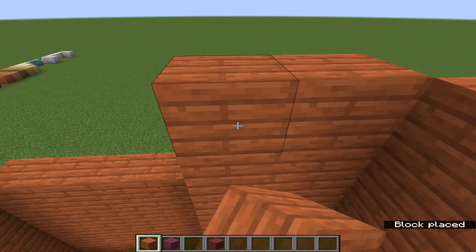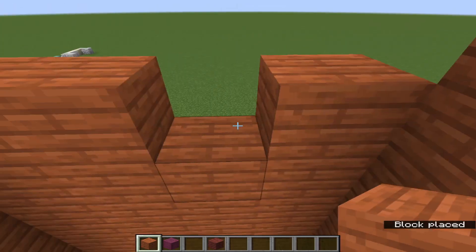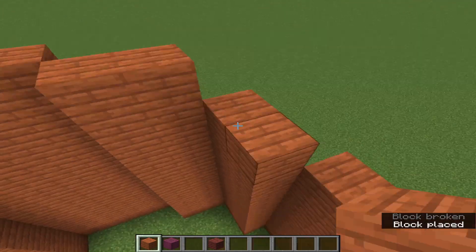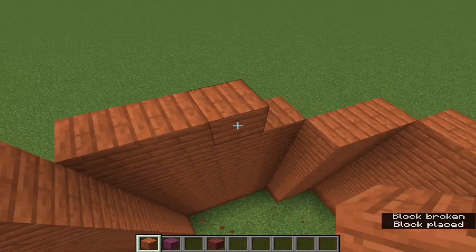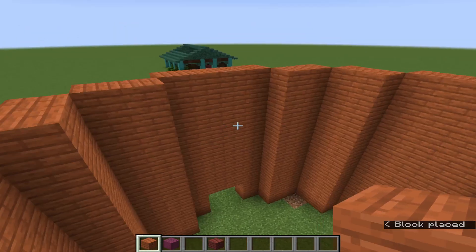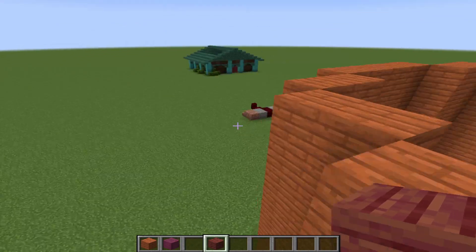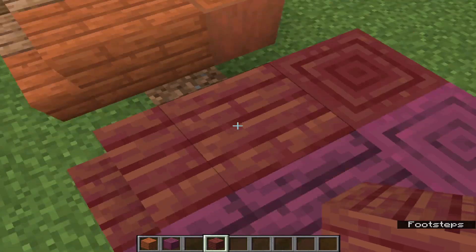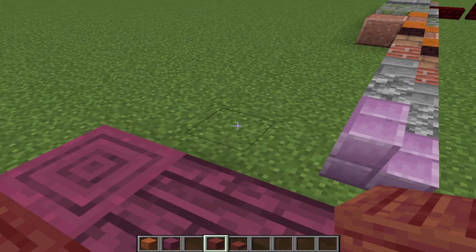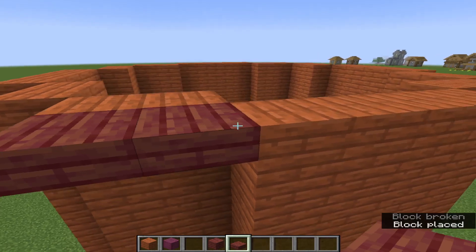Let me get everything in place because I'm going to add a staircase and I want it all the way up. Now let's do the slab version of mangrove and do the roof out of that. I'm going with a mangrove roof made out of slabs — looking like a good tower. Let's just work our way around.